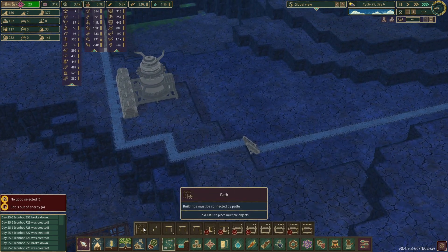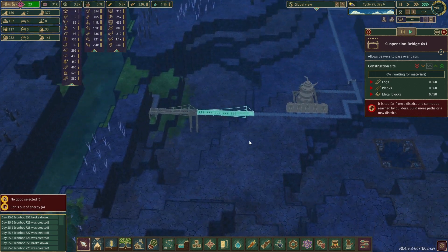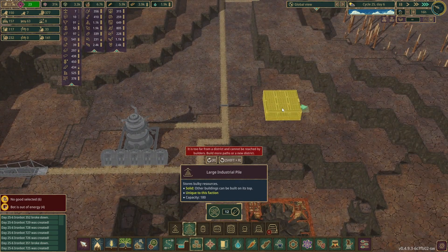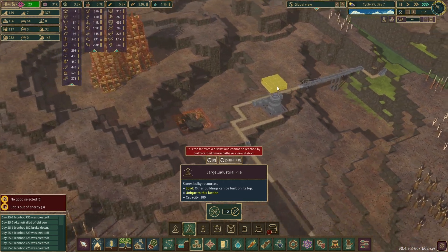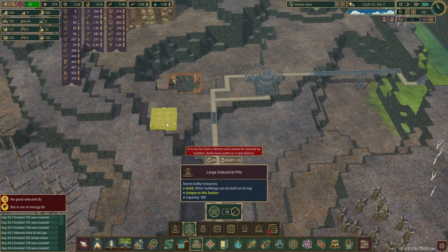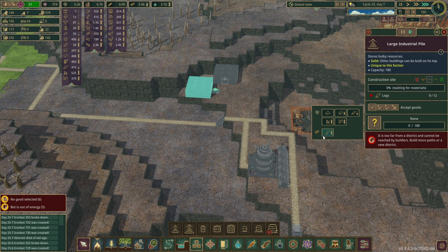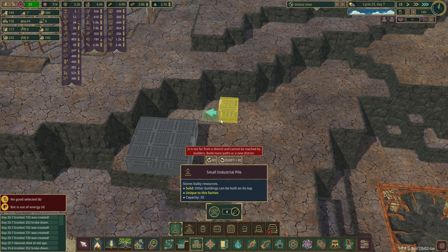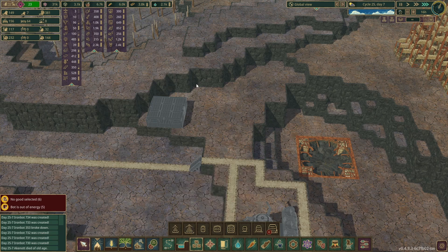Then we're gonna get some storage up here. What do you need? You need metal, planks, metal blocks, logs. We're gonna get log storage up here to start with at least. Give me a large industrial pile. I don't know if I want to put it all the way over there, but the building's gonna be a bit... Because I want there to be like a little waterfall — I want the water to run through here, fall down here. We'll put little bars and stuff in. I think that'll be awesome.